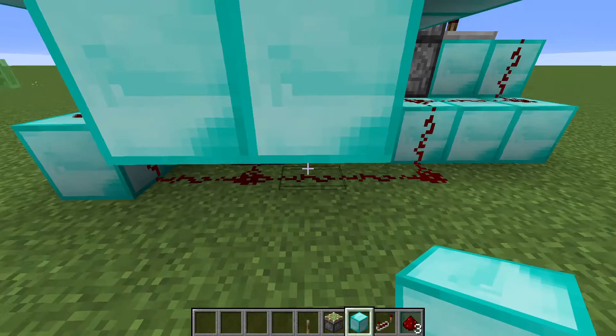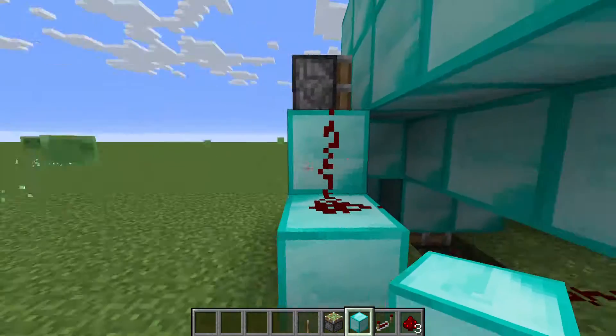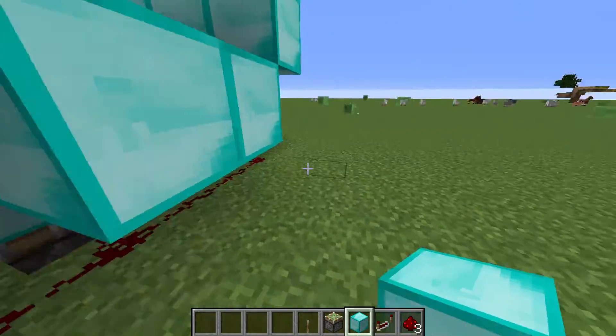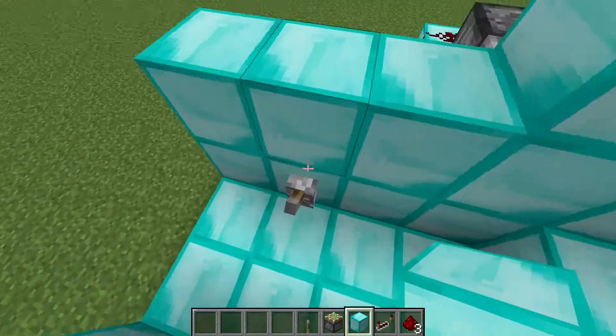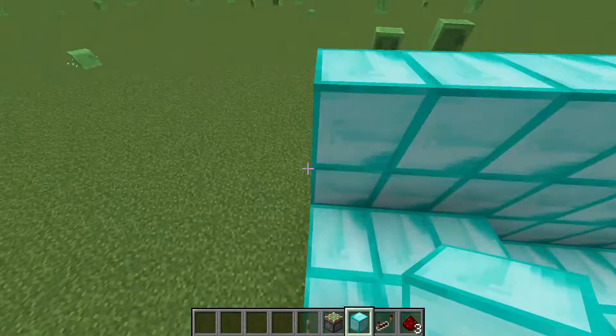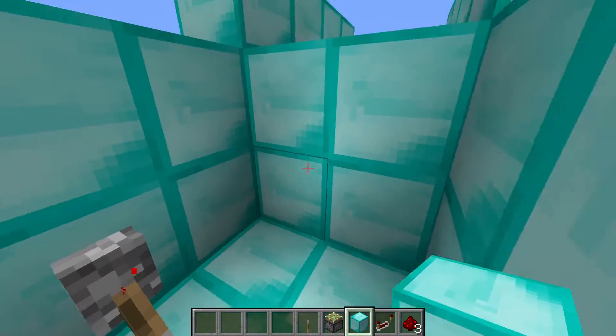I put one piston on the bottom — you could just put two pistons there. And then here, the pistons. Just connect it with one long redstone line, right here. And if you want, you can hook this up to a combination lock or something.